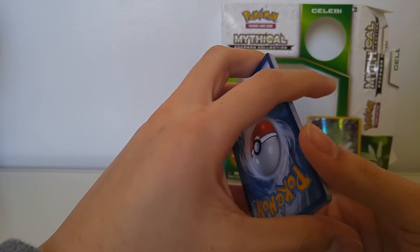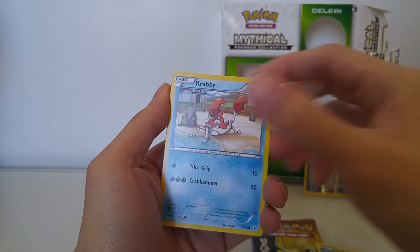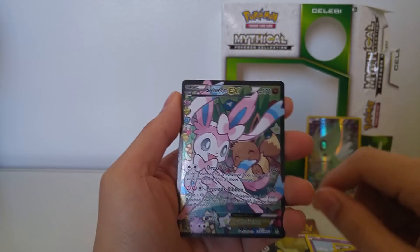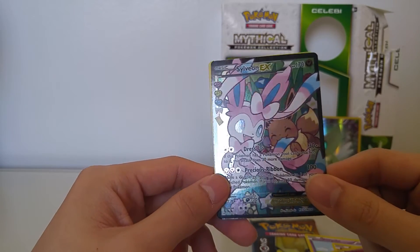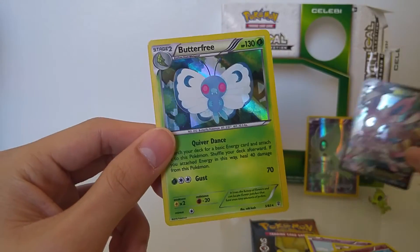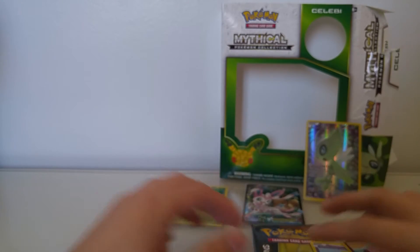So first we have Charmeleon, Clefable, Machoke, Krabby, Lightning Energy, Slowpoke, Machop, Clefairy. Oh, Sylveon EX! Oh my goodness, I really wanted this card. Look at it, so nice. And a Butterfree holo — oh my god, I like this card too. So nice, very cool.